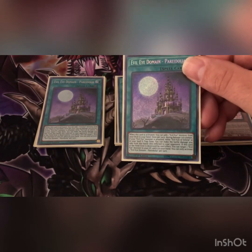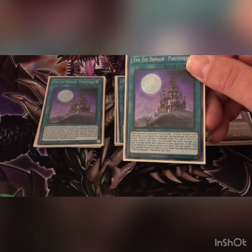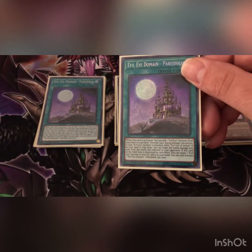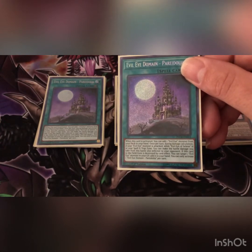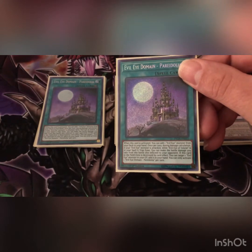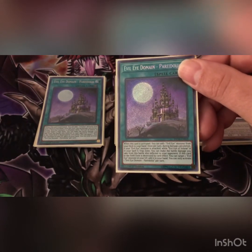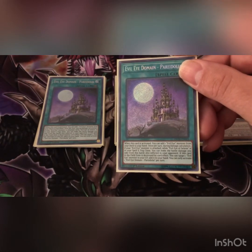We play three Evil Eye Domain. When this card is activated you could add one Evil Eye monster from your deck — basically you're going to get your Serziel. Once per turn during damage calculation, if an Evil Eye monster is attacked while Evil Eye Selene is equipped, you can make the battle damage you take from this also inflict to your opponent. If this card is destroyed by card effect you can target one Evil Eye monster in your graveyard and add it to your hand.